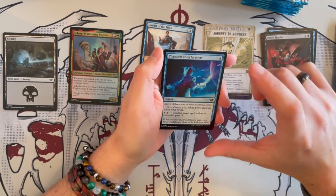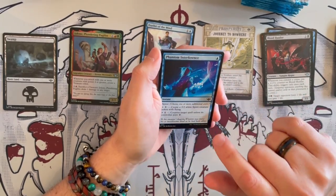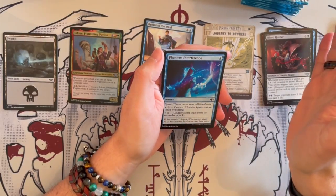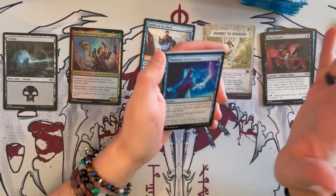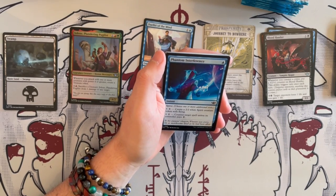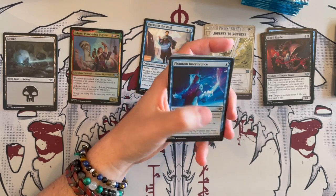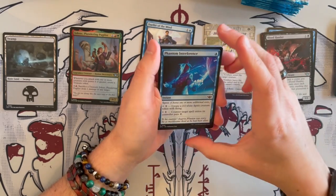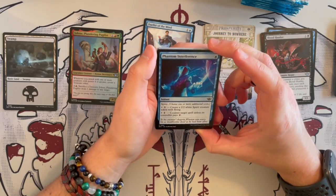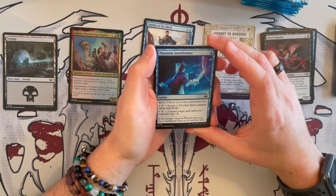Not Phantom Interface — it's one of the spree cards. I really love the spree cards, not just in limited but in general. They add so much value — if you want to do this, you can; or if you want to do more, here's your choice. This one is really annoying: first, you can counter a spell for 2 — that's a quench — and then you create a 2/2 white spirit creature token with flying. Very, very good in the long term.